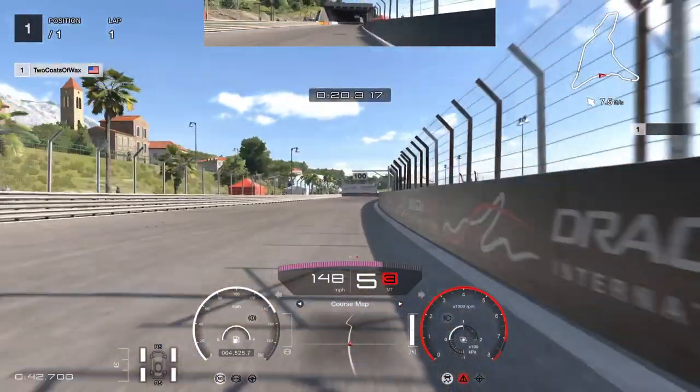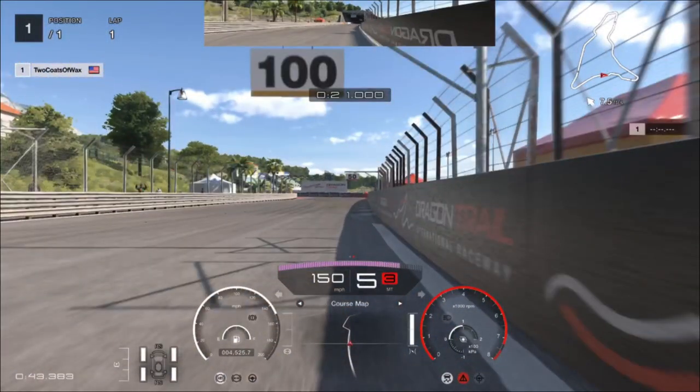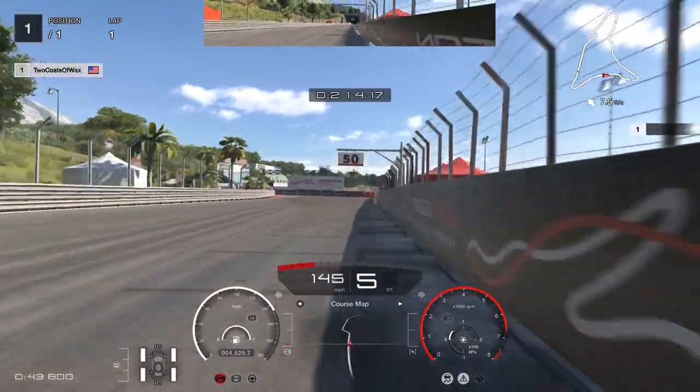Entering the first part of the corner, the car is more stable in this direction coming off the long straight. Just past the 100 board is the start of the curb, which is my brake marker. Not much braking though, letting the car roll into the first apex.